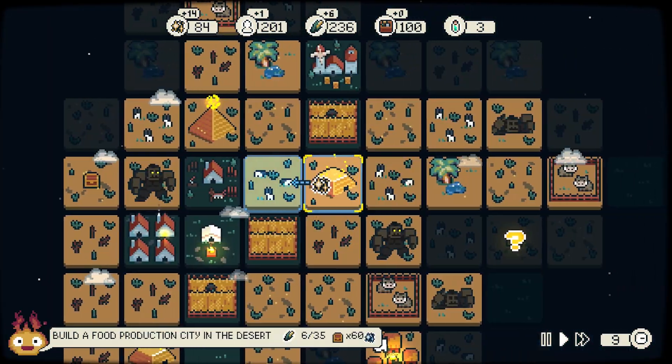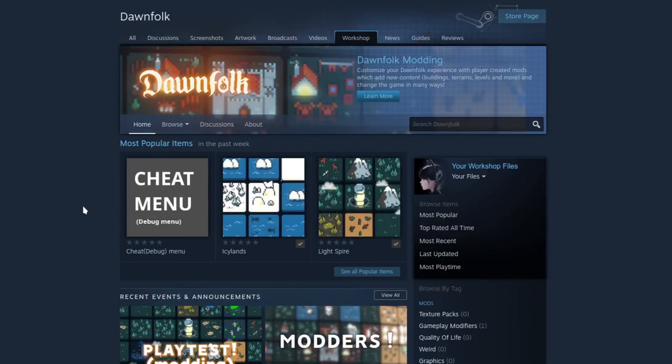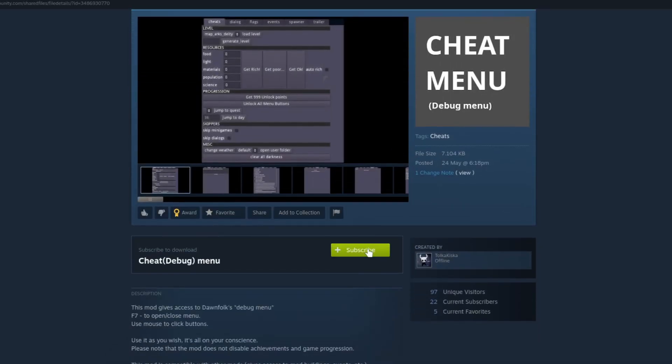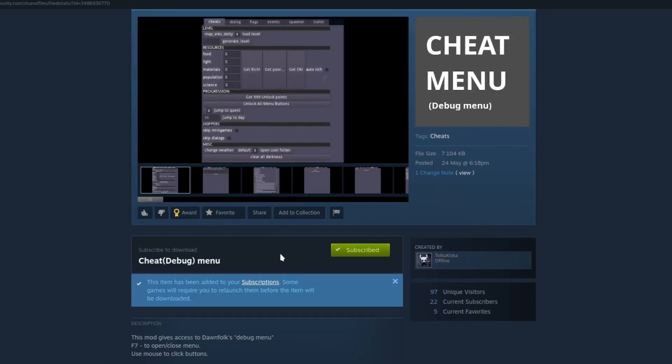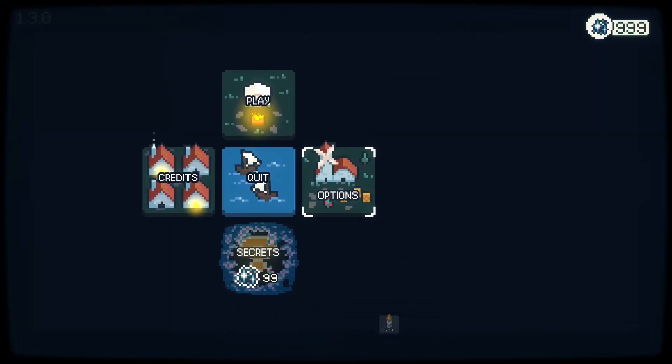Installing mods is very simple if you're on Steam. Head to the Steam Workshop — I will put the link below — subscribe to the mods you want, and they'll show up in-game automatically. You can enable or disable them via the main menu, into Options and Mods.